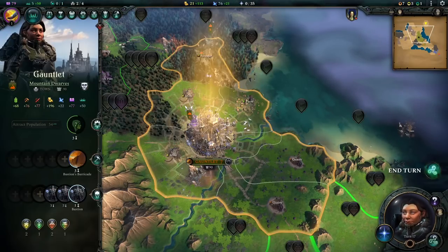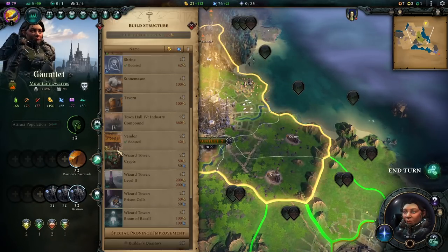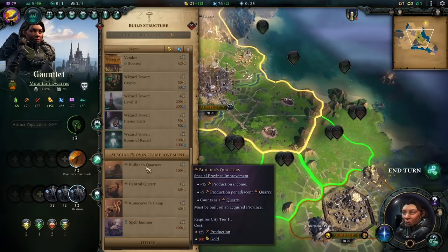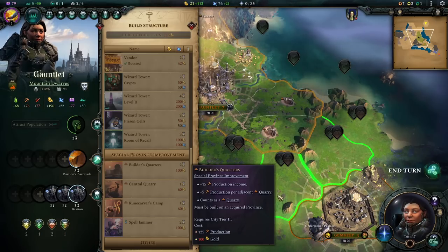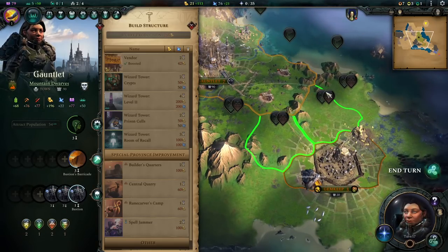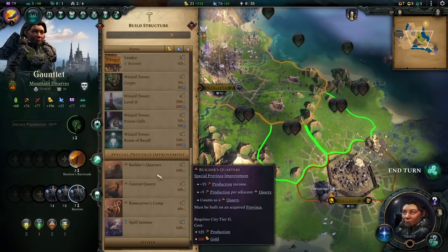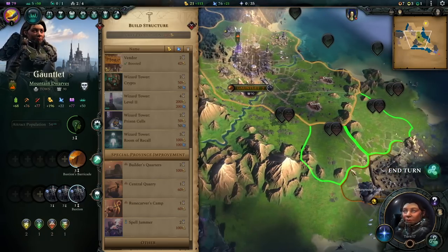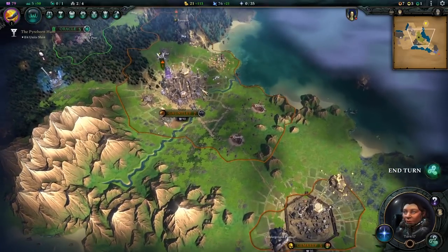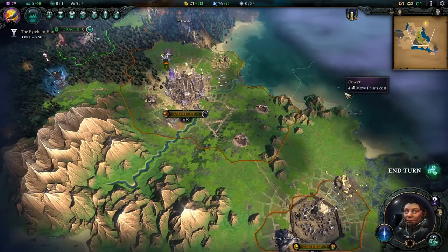Number four: let's talk about the buildings that your guys love, and it's all about quarries. A special province improvement is available for these — I believe it's the Builder's Quarters, which requires city tier two, and it comes with even more production income per quarry. So you build that into the center of a quarry land and you're really happy with it. This means you're allocating production points like a madman, but these guys aren't named Industrious for no reason.